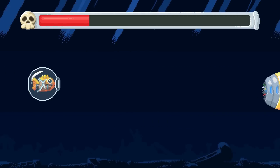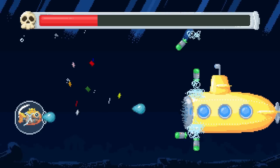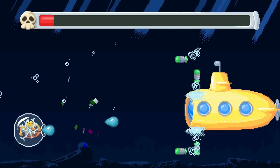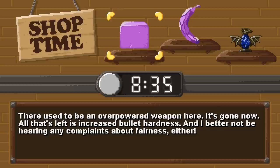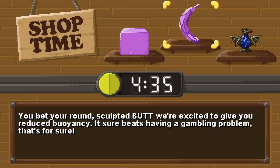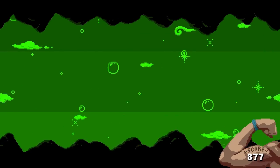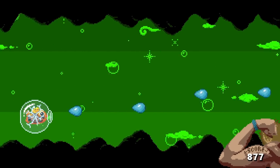My crown fills me with much greed — oh I have a crown, that's incredible! Oh I didn't kill the sub. Choices: overpowered weapon, increased bullet hardness, or sculpted butt. I'll take the bullet damage increase — that's just wonderful.